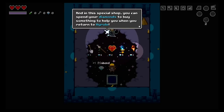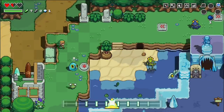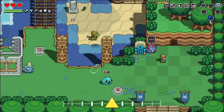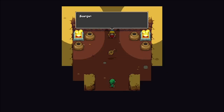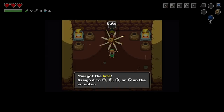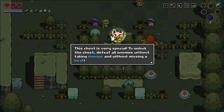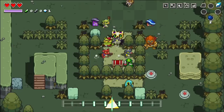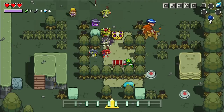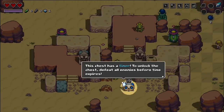Play without missing any beats or taking any damage, and enemies will drop more diamonds and better loot. Cadence will occasionally pop up again — find her in this cave, and she'll give you the loot, which lets you fast travel between Sheikah stones. Some treasure chests, like this angry-looking one here, can only be opened if you fulfill certain requirements, like killing all the enemies without taking damage or missing a beat. This one has to be opened before the timer runs out.